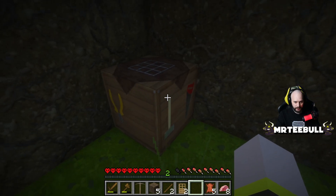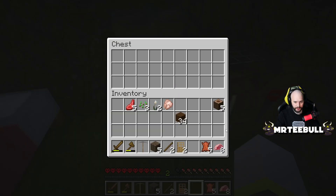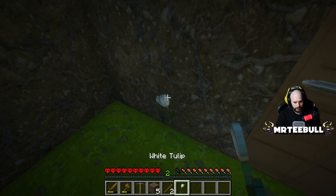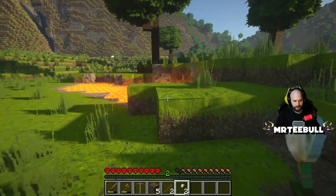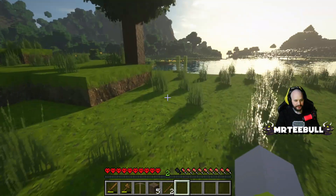We'll have a little chest to store things we don't need to carry around, like beef — can't cook that yet — leather, chicken, tulips I'll throw in the lava pit. First night survived, good stuff. That's why I love having a lava pit — so good. There's some sugarcane there too. Now let's get ourselves some cobblestone and upgrade to stone tools.